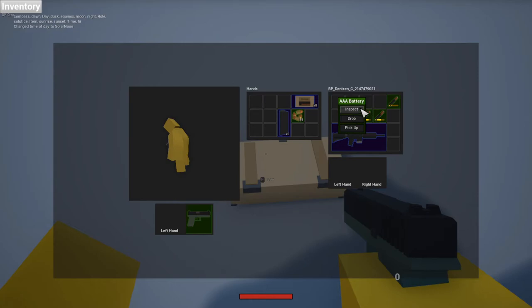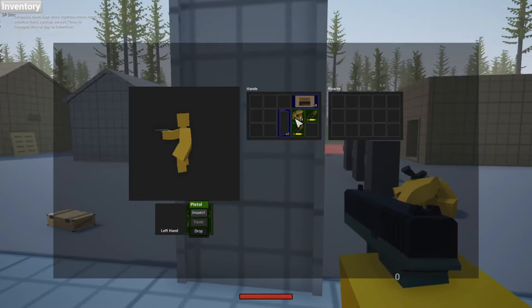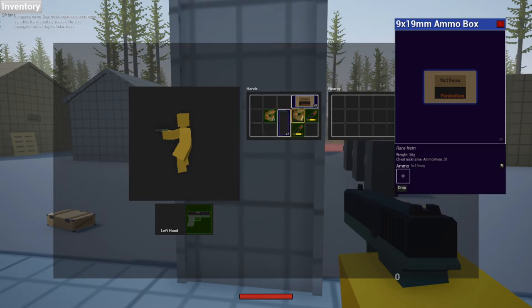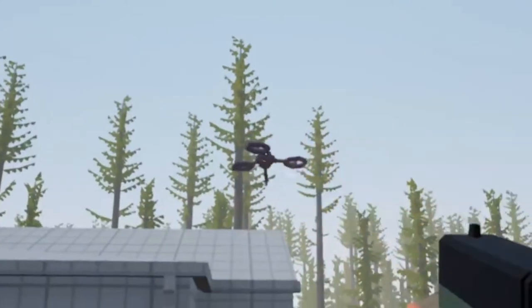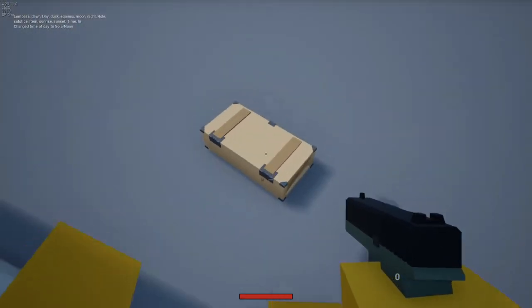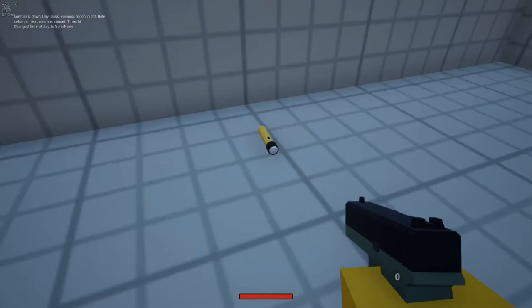Double-A batteries — I see, for the flashlight, I'm assuming. Let me load the pistol back in. Nine millimeter is a pretty stubby round, but it definitely does the job. I'm very sorry about missing so many shots.